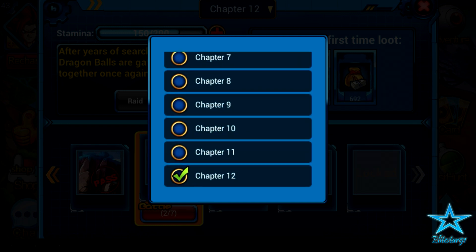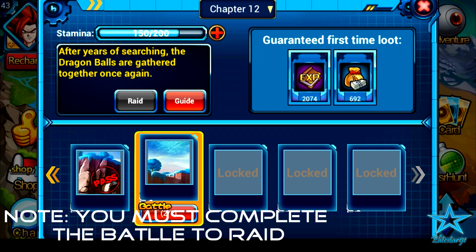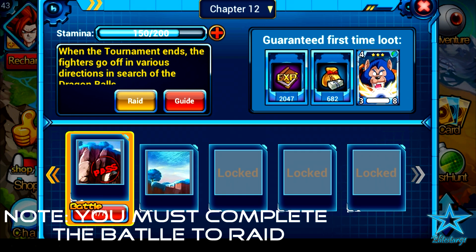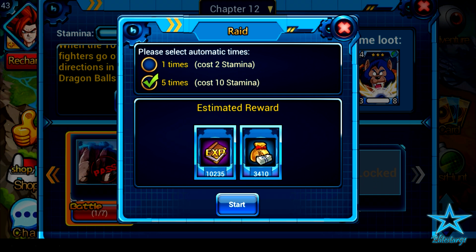In this case I've come all the way up to chapter 12 and I'm done with the first battle. You want to press the first battle and then hit Raid — it's right beside the Guide button. After you hit Raid, you want to press five times.